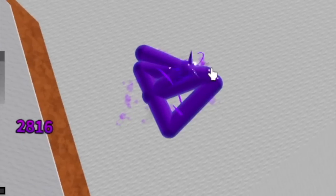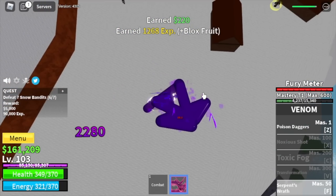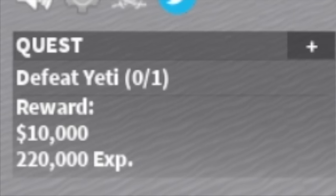Same strategy as the Desert Officers — just use your F skill. Sometimes you can also use your Z skill. At level 105, you can start defeating the boss in this island: Yeti.